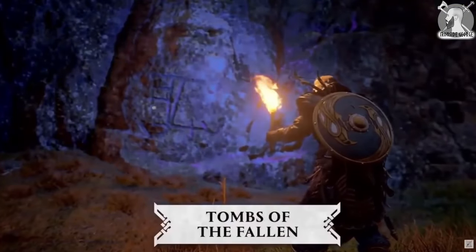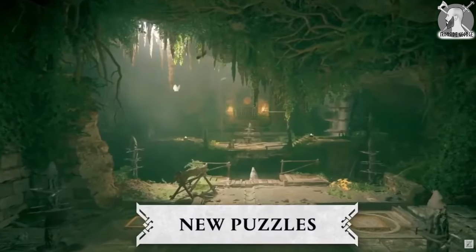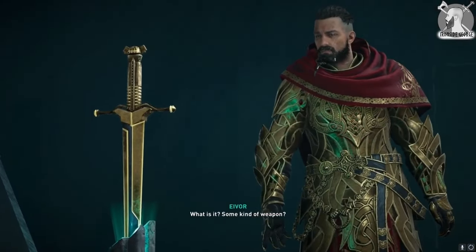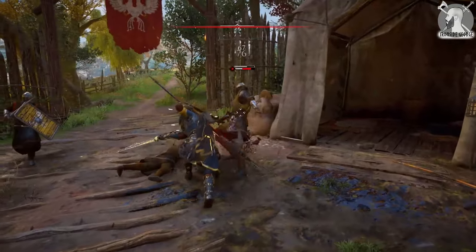You're going to have to complete the Tombs of the Fallen challenges, which are hidden puzzles scattered throughout England, giving you armor as you go along — and the Blazing Sword will be waiting for you right at the end. If you've built your Ravensthorpe settlement, you'll be able to jump straight into these fun puzzles, so you can become incredibly powerful almost right at the beginning of the game.